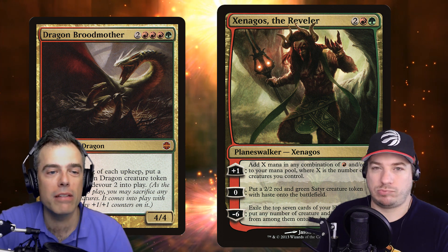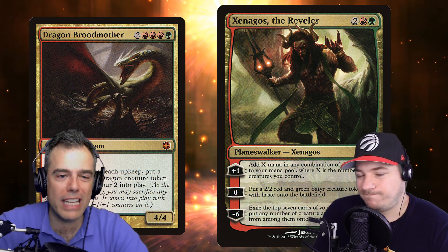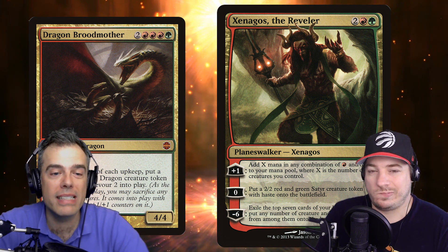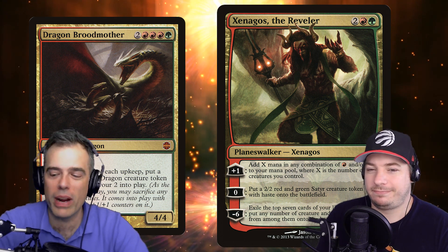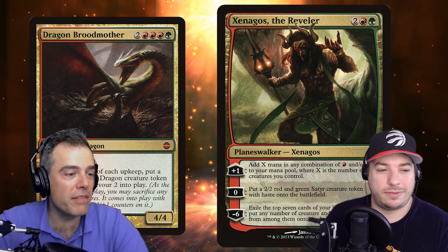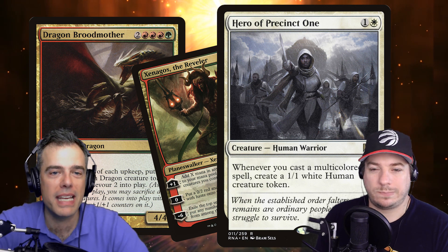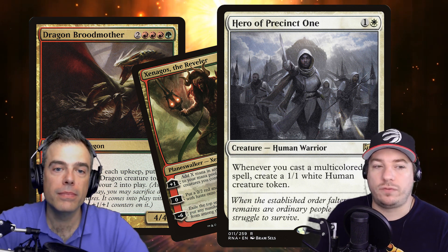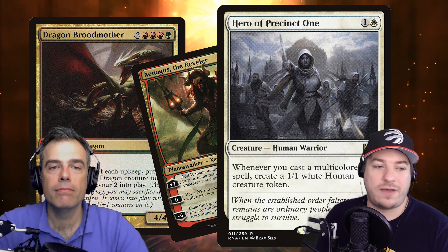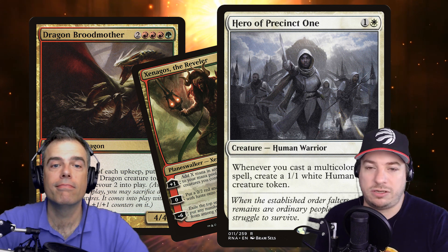Xenagos's ultimate — the minus six — is usually discounted in Commander because the table won't let you get there, but in seven cards we're going to find a lot of creatures and lands. The plus one is probably still where you'd rather be. Conclave Cavalier again is another great way to get multicolored tokens. Hero of Precinct One is also great — since the whole deck is multicolored, we're casting multicolored spells constantly and getting lots of 1/1 white Human tokens. Those tokens, multicolored or not, serve a great purpose as sack fodder for our devour creatures.